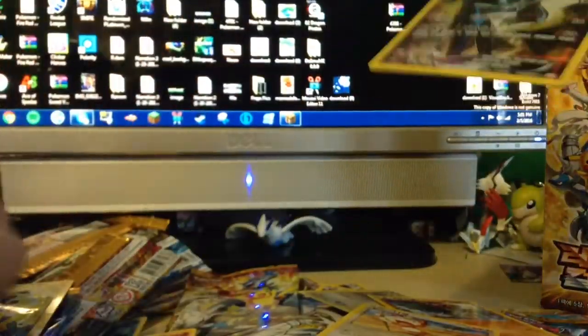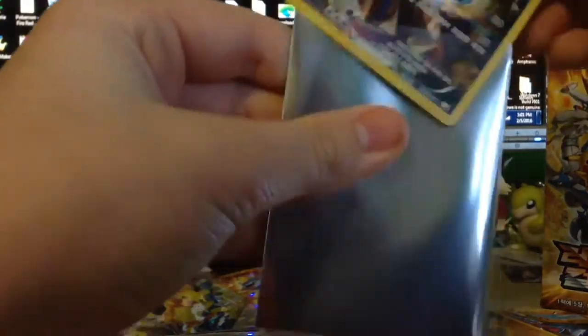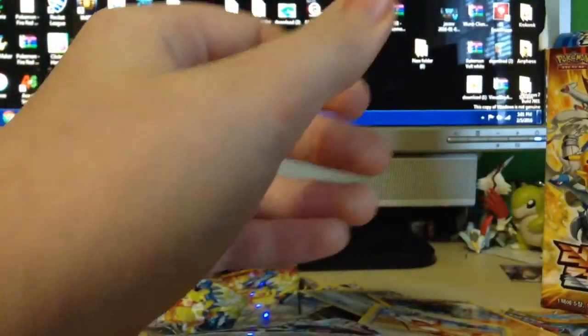I closed my eyes for that one. Rufflet, Brakesin, Palochia, Meowth - we pulled Dialga again. We need to sleeve it though. I'm still sleeving the duplicates. I think there's no other full arts we can pull.